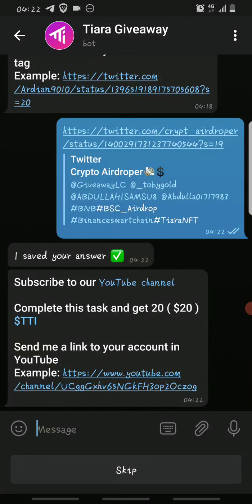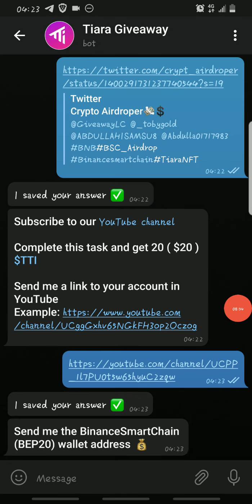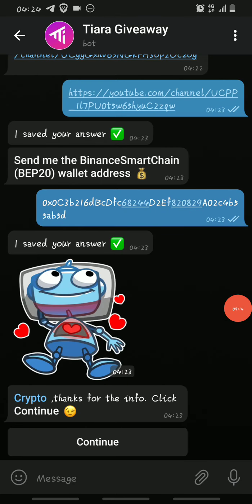After submitting the link, you need to subscribe to their YouTube channel to receive 20 TTI tokens. After you submit your YouTube link, the next thing you do is provide your BEP-20 wallet address — that's your BSC-compatible wallet address, which you can get from your Trust Wallet. Just go to your Trust Wallet, copy the address, come back here, paste it, and click Next.